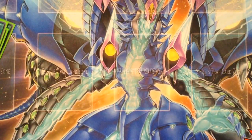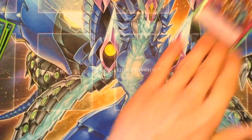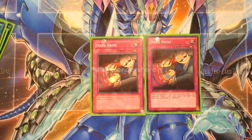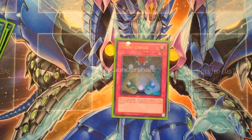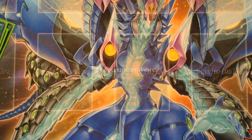For traps, of course three Skill Drains. Two Dark Bribe — this actually won me my match before the final: I had Malefic Rainbow Dragon out, poked for four, no answer, next turn poked for four again, he had Book of Moon, I Dark Bribed it, and basically got a two-turn kill. Double Mirror Force, double D-Prize, and one main-deck Macro Cosmos — more pressure on your opponent, stops every deck dead in its tracks and gets everything banished.